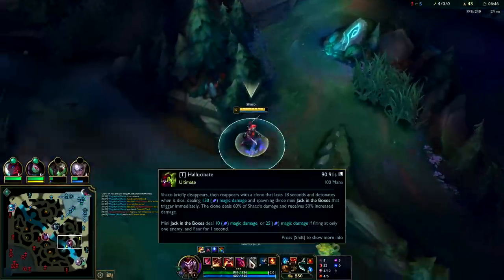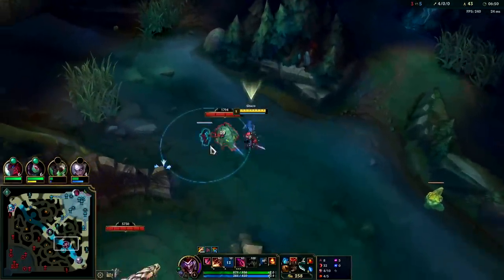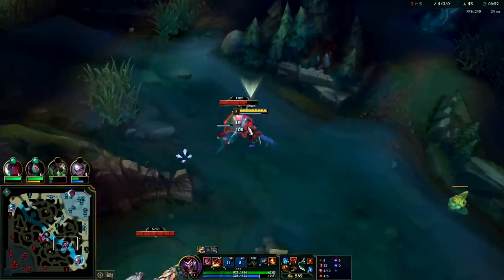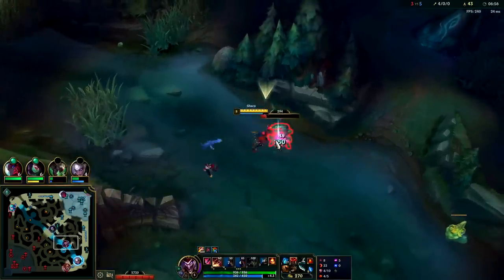Once we're level 6, we can cheese down dragon — let our clone tank it while we hit it from behind. Shaco is one of the best dragon takers in the game once he's level 6. Pre-level 6 he's horrible at it, loses all his HP — he needs his R to tank for him.